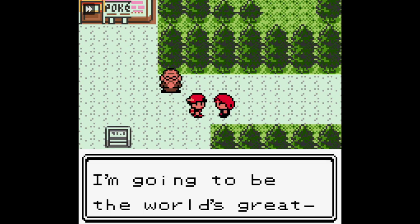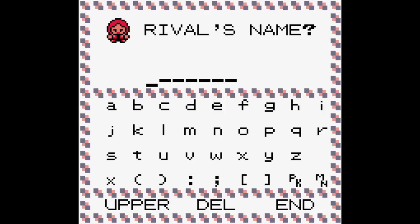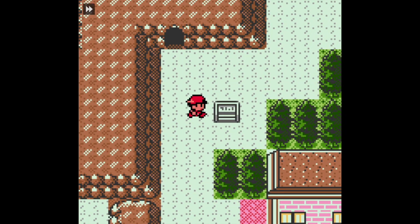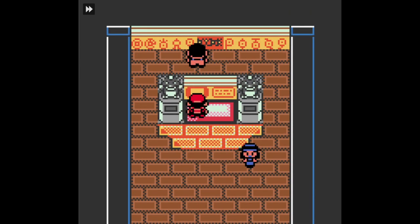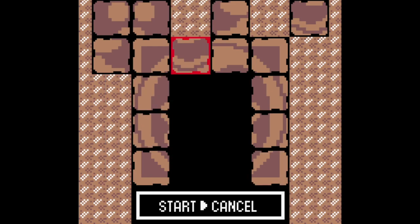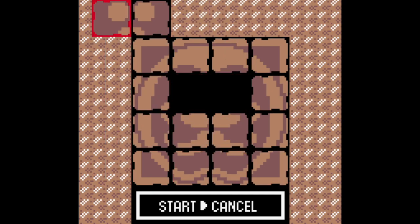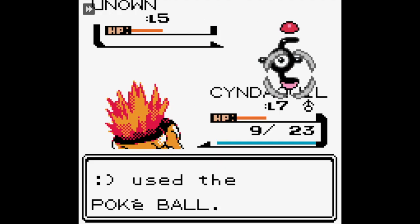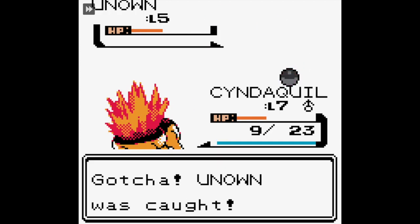The rival pulls up on us, and it's actually one of the only instances where you can lose the first battle of the game and still progress. We named him the Sad Face, because why not? We enter the Ruins of Alph - I'm going to say Alf. We solve the first puzzle in the northeast corner of the ruins, and it's just this lovely depiction of a Kabuto that I do struggle to solve. And then we start catching our Unknown.